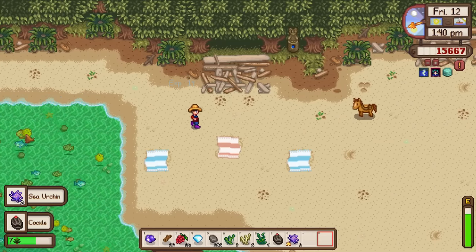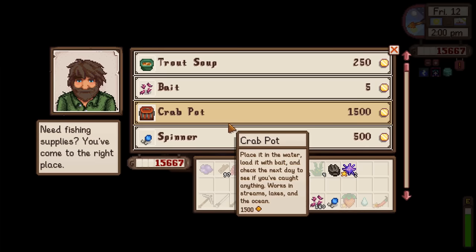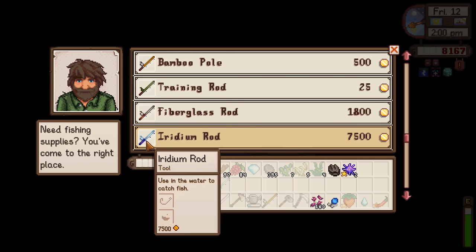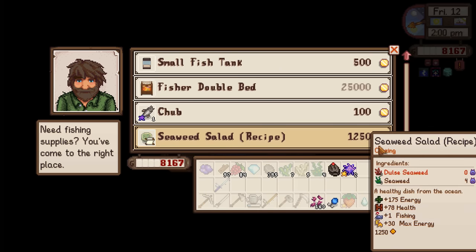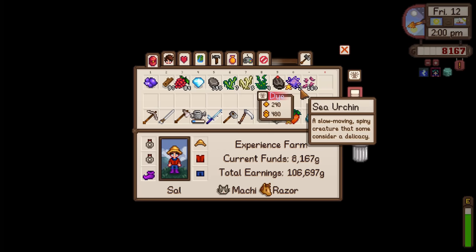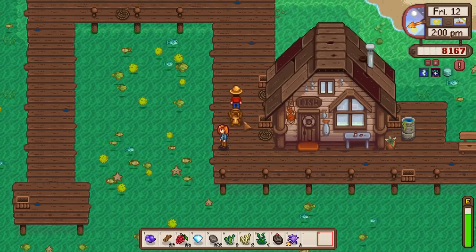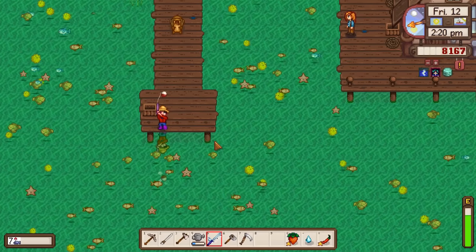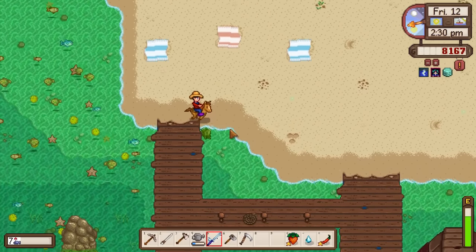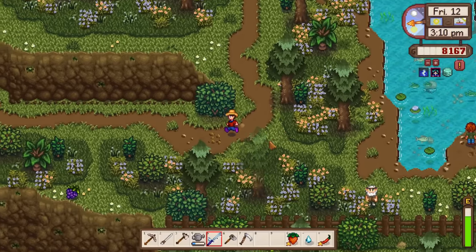Sea urchin just over here - it's crab mating season! We need a sea urchin for the dye bundle, so good that we got that. Going to Willy - I'm about to make you the happiest man on earth. Gimme that iridium rod. It looks different than normal - must be the mods. Got the seaweed salad recipe. Loading bait and the spinner. Now we're going to be absolutely loaded with fishing. There are bubbles - can't say no. With the dynamic reflections mod this does look very weird.